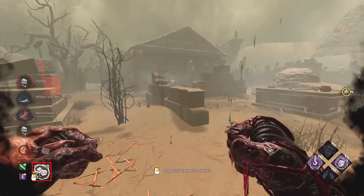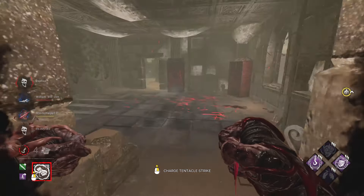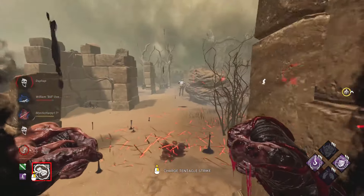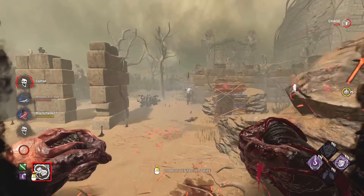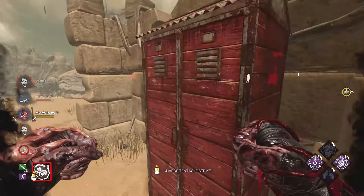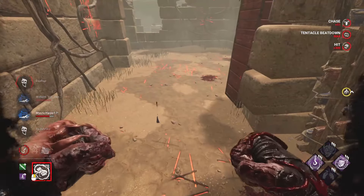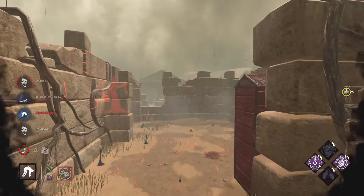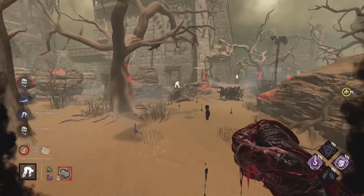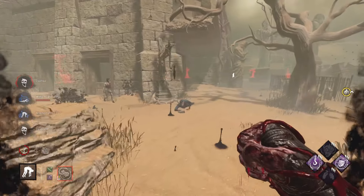Oh my gosh. Does he know? He's just holding W — he's like, I got to run. There's a zombie coming after me. Dude, the build is just amazing. What are you doing, brother? Happy Halloween, baby. Happy Halloween. Just like that, man — it's a 12-hook game.